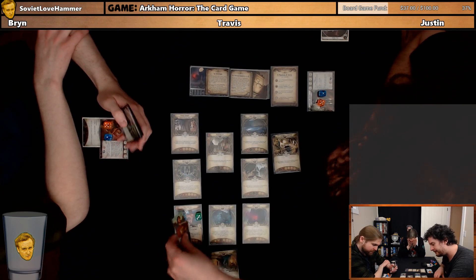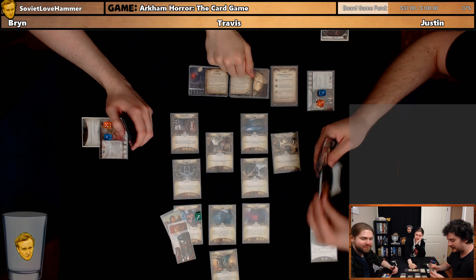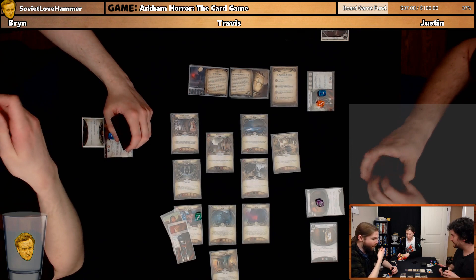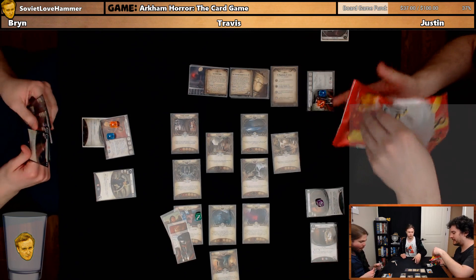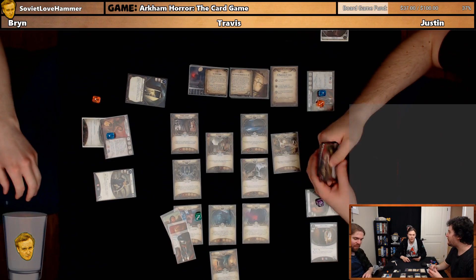We can spend a resource to move to any rail location — that's great, there are three things here. I'm going to play a Prepared for the Worst. Baseball bats are the best way to deal with problems. And I'll gain a resource from my last action.